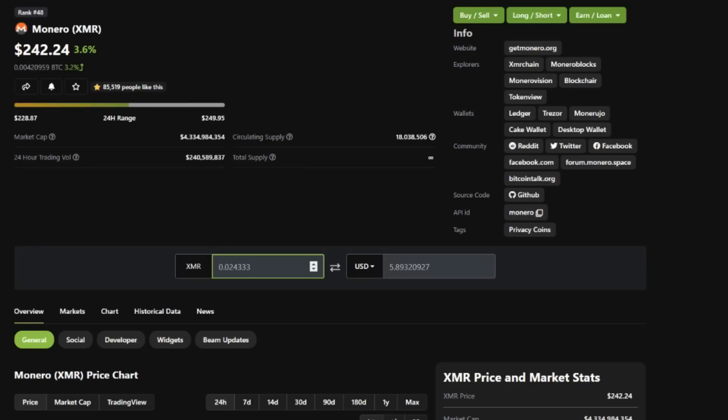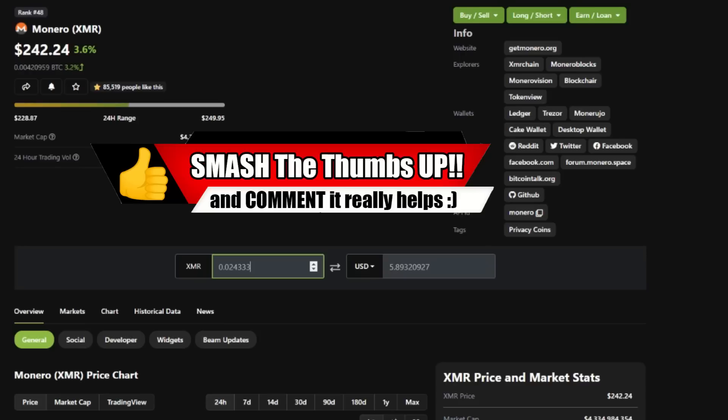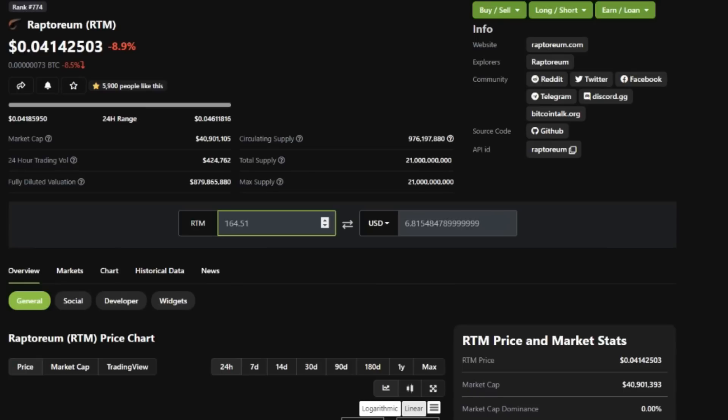Now let's take a look at RTM — let me know in the comments if you think RTM won or lost. In six days we mined 164.51 Raptorium coins. The price is down — we just hit a little green tick there but we're just slightly above four cents per coin, whereas last week or two weeks ago we were up to eight cents, so we've dropped about 50% from the peak. But at current pricing that comes out to six dollars and 81 cents — Raptorium is our winner!